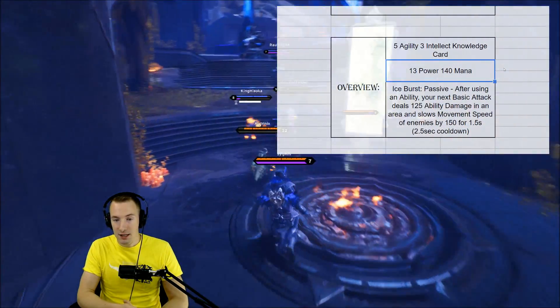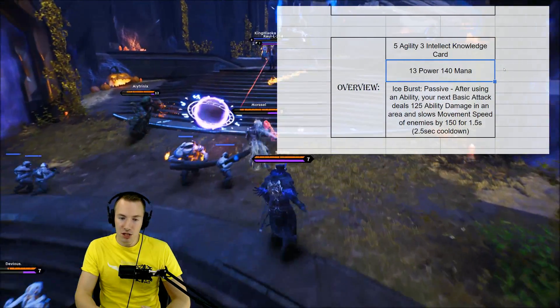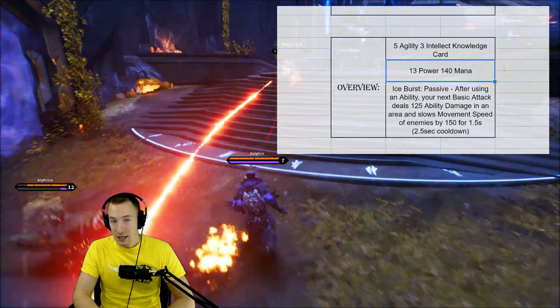It has 13 power and 140 mana — not bad at all. For an 8-cost card, 13 power is alright, and 140 mana is a good amount as well. The stats you get on Cryo Agent are quite substantial.